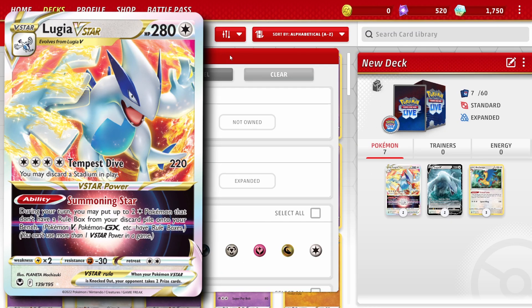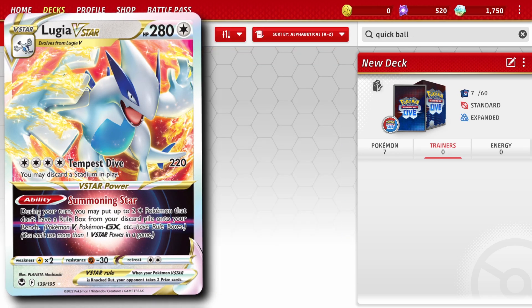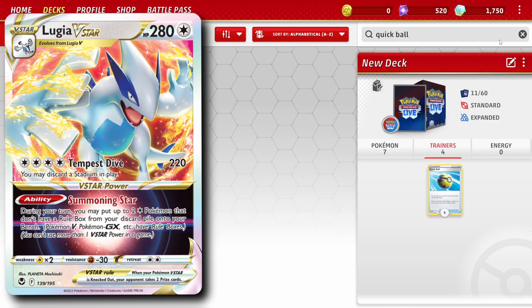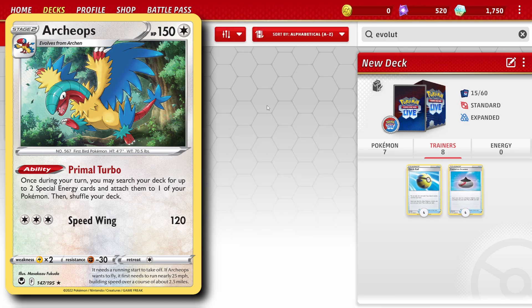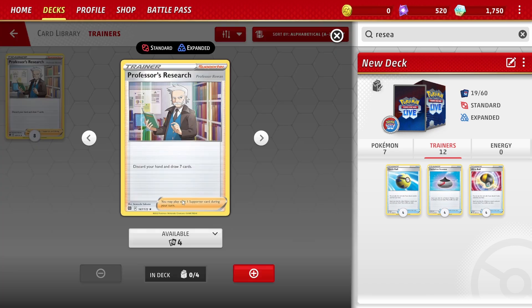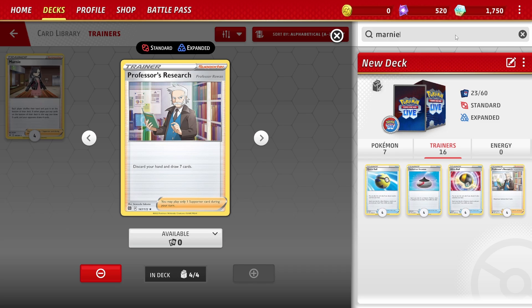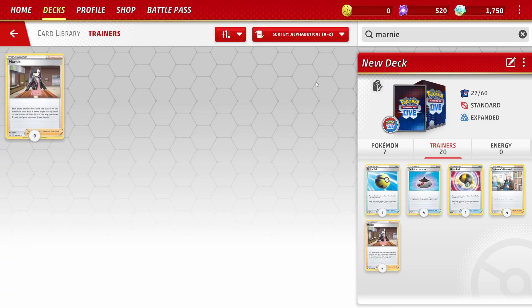Lugia V Star has an attack that will do 220 damage, and more importantly a V Star power ability — Summoning Star — that will allow us to put 2 Archeops straight from the discard pile onto our bench to start using Primal Turbo to power up our Pokemon. We'll include some common staple trainer cards like Quick Ball, Evolution Incense, Ultra Ball, Professor's Research, Marnie, and Boss's Orders.